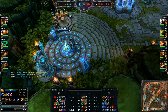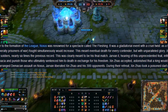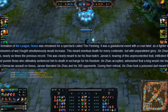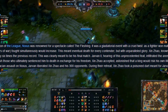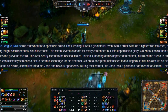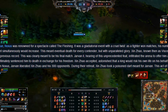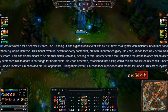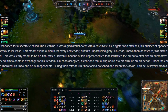Here's some very interesting lore about Xin Zhao. Prior to the formation of the League, Noxus was renowned for a spectacle called the Flushing — a gladiatorial event with a cruel twist. As a fighter won matches, his number of opponents, generally prisoners of war, fought simultaneously would increase. This meant eventual death for every contender, but with unparalleled glory. Xin Zhao, known then as Vissero, was slated to face 300 soldiers, nearly six times the previous record, clearly meant to be his final match.